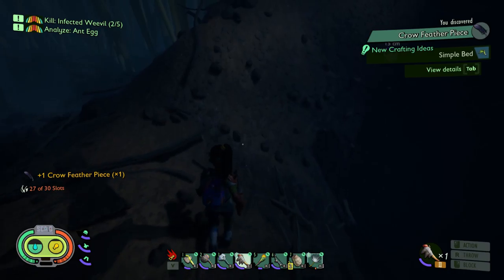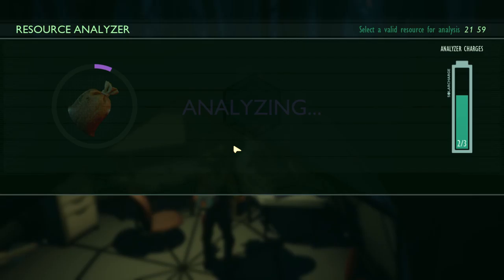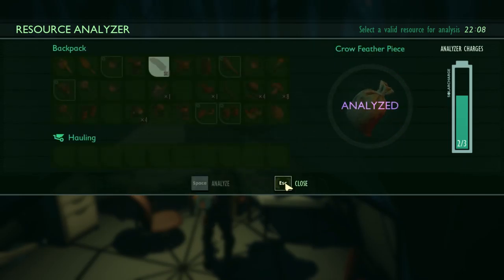Anyway, I went there and got the material for the feather, and then of course what I needed to do is scan it — analyze it — to see whether I'm going to get some items to craft. After what felt like years — well, a few weeks — without analyzing a single thing, finally something new. And you get raw science! Amazing, wow. Finally I can play.